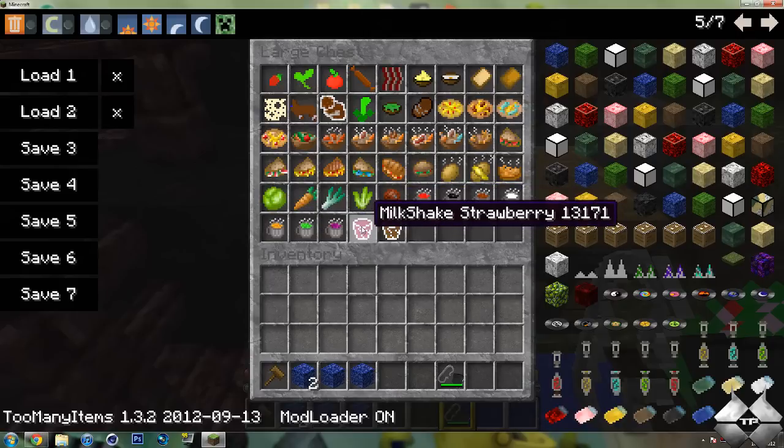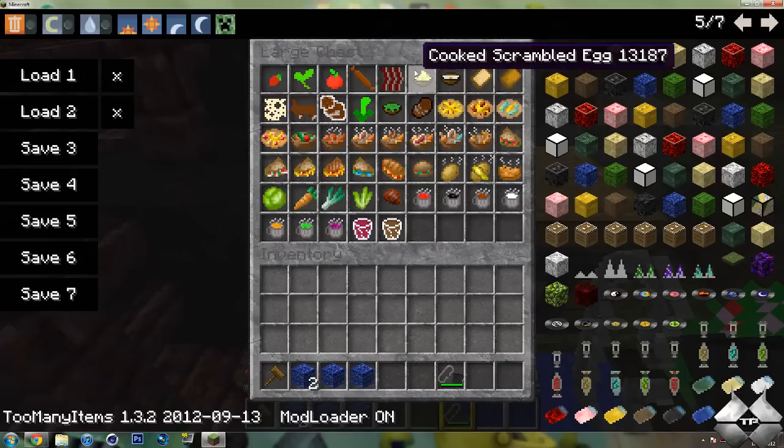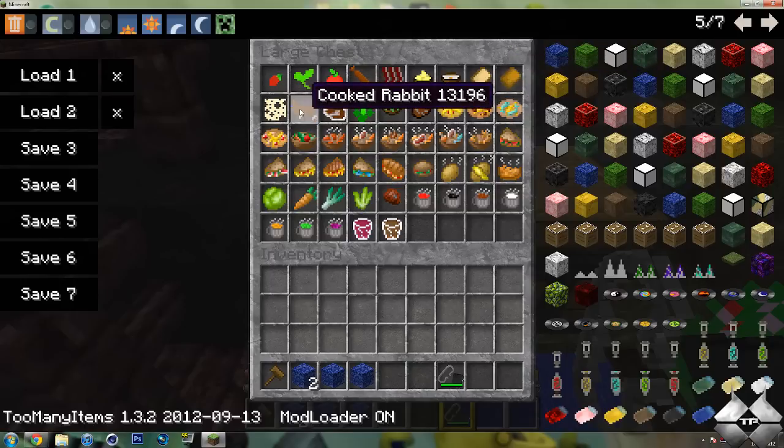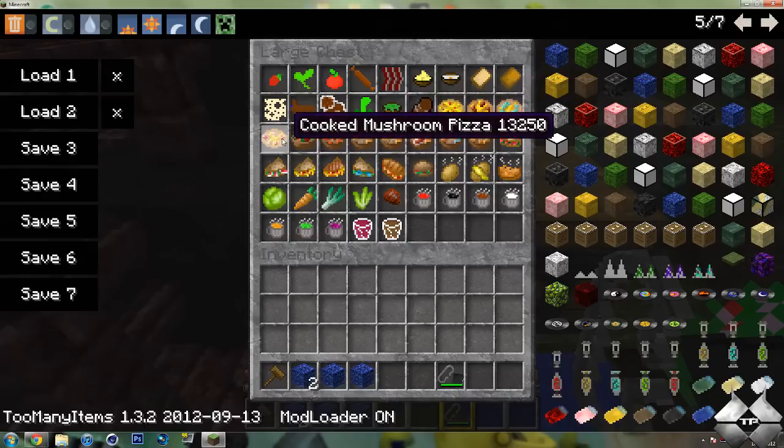We also have a strawberry milkshake and a chocolate milkshake. We have strawberries, tea leaves, tomato, sausage, bacon, scrambled eggs, fried eggs, bread and toast, cheese, rabbit, tuff, leek, frog leg, frog soup, venison, cheese pizza, meat pizza, fish pizza, and cooked mushroom pizza. So there's a bunch of different styles for each type of food.